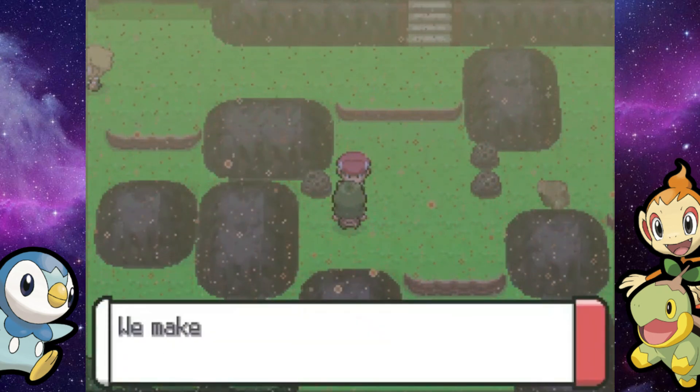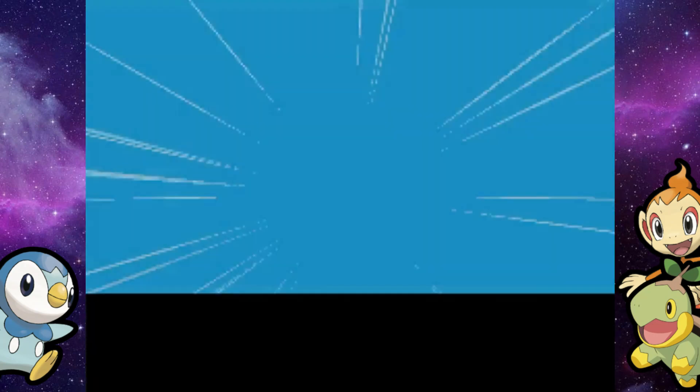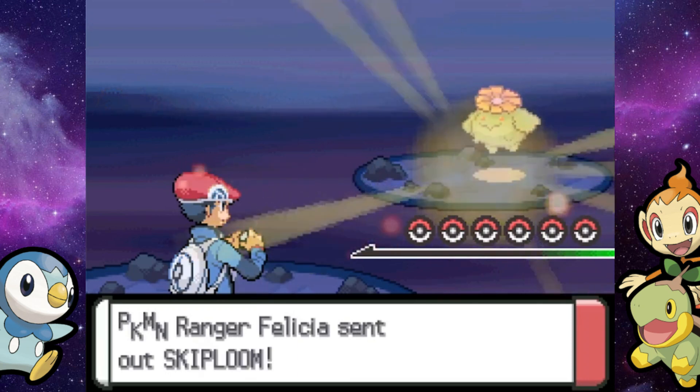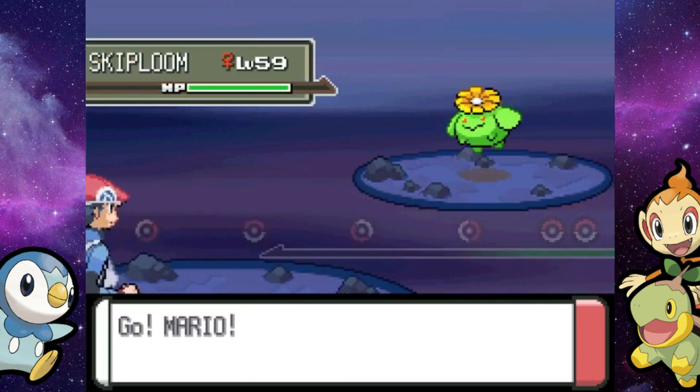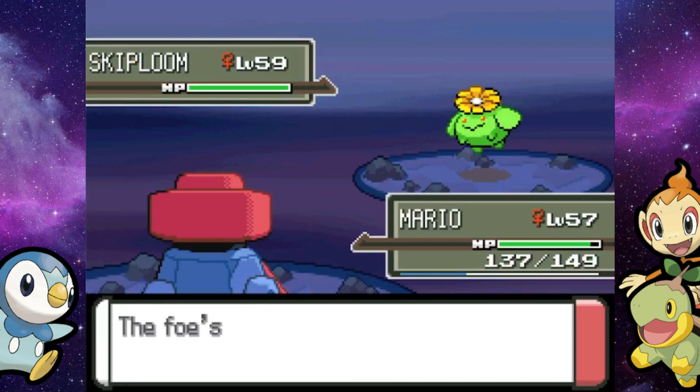You can get a glimpse of Barry up there. He's actually going to be with Crasher Wake, still talking about how Crasher Wake is his master, and Crasher Wake says no, he's not his master. And here is a Skiploom — this should be much easier to deal with. Probopass, you can pretty easily chuck some rocks at this thing and take it down.